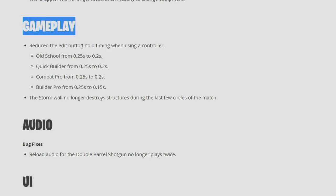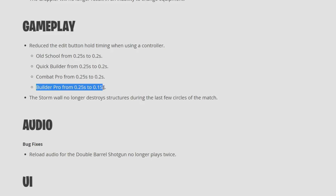This is a huge change for all the console guys — I know you're going to be so happy. They are going to be loving this patch. They reduced the edit button hold timing when using a controller. The old school was 0.25 seconds, reduced down to 0.2 seconds. But Builder Pro is brought even further down to 0.15 seconds. I personally think there should be no delay, or at least 0.15 across the board. There's no reason to make Builder Pro better than the others for people comfortable with old school or something like that. But for what it's worth, you should be using Builder Pro anyway.